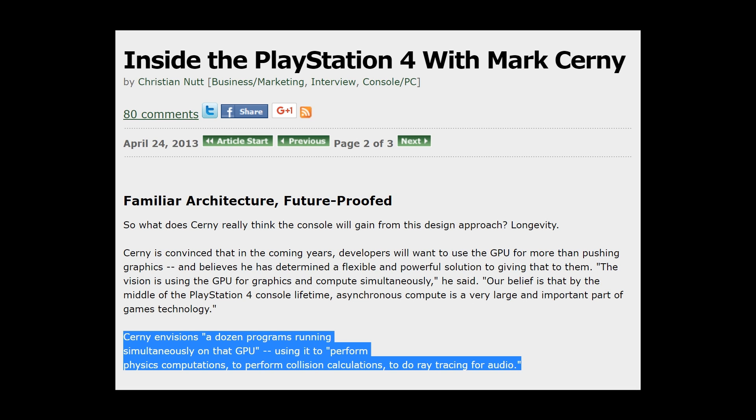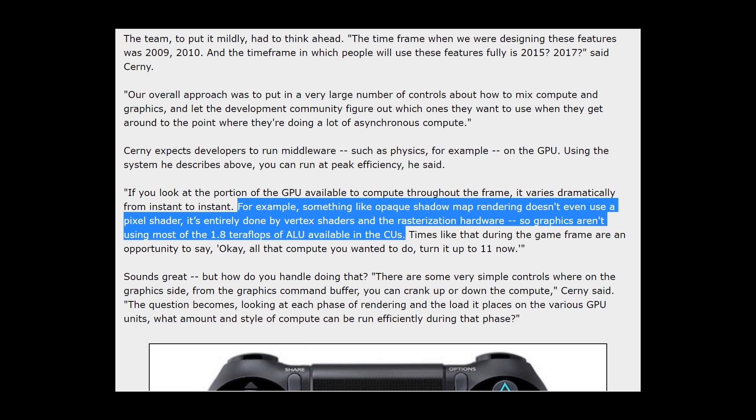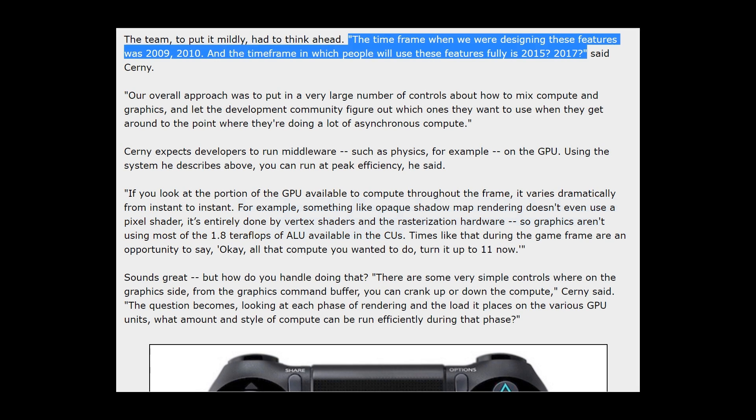They designed it to be ambitious and future proof. Cerny envisions a dozen programs running simultaneously on that GPU, using it to perform physics computations, collision calculations, and ray tracing for audio. In talking about the separate engines of the GPU, Cerny said: something like shadow map rendering doesn't even use a pixel shader — it's entirely done by the vertex shaders and the rasterization hardware. So graphics aren't using most of the shaders available in the compute unit. Times like that are an opportunity to say, okay, all that compute you wanted to do — turn it up to 11 now. The time frame when they were designing these features was 2009-2010, and the time frame in which people would use these features fully? 2015-2017.